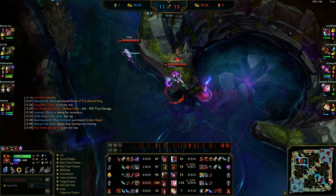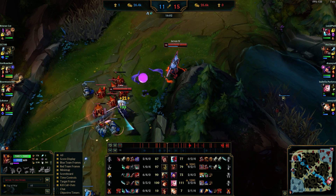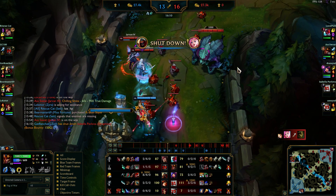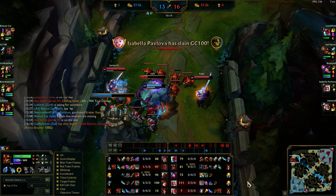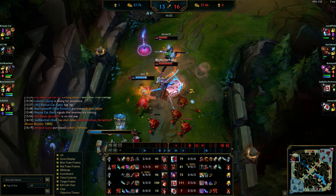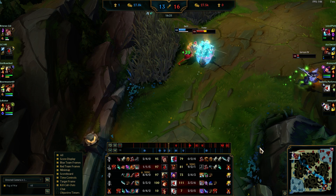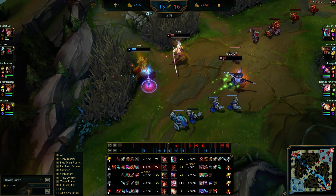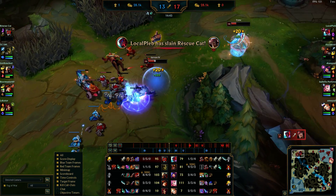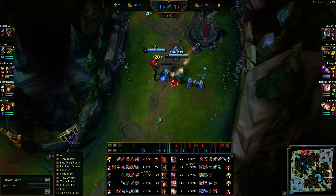I sweep for vision to make sure Ivern can't see this and steal it. I get Rift Herald and ping top — I want to drop this one top for sure since the top tower is already gone, so Yone has a long lane and we can take this easily. I immediately drop it — this turret has not been touched. Set tries to fight. I EQ out to deal damage without taking a tower shot but he flashes into me, so I just let Yone kite it out. My W has a 20% slow.